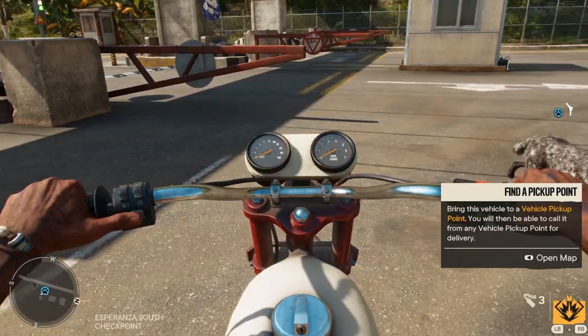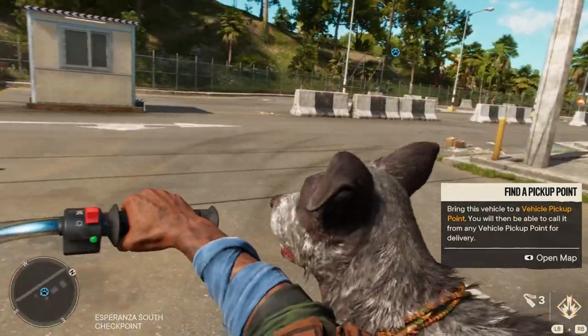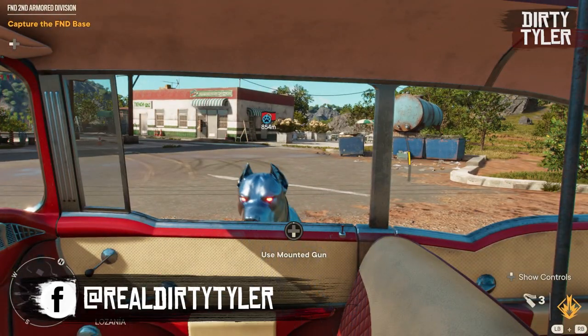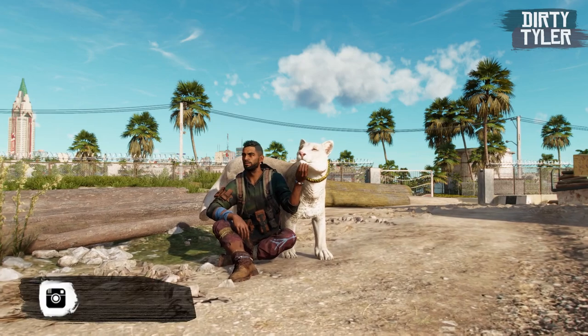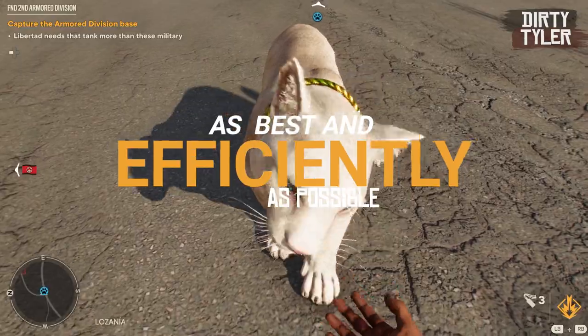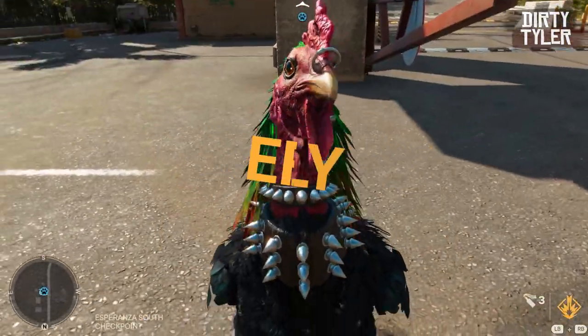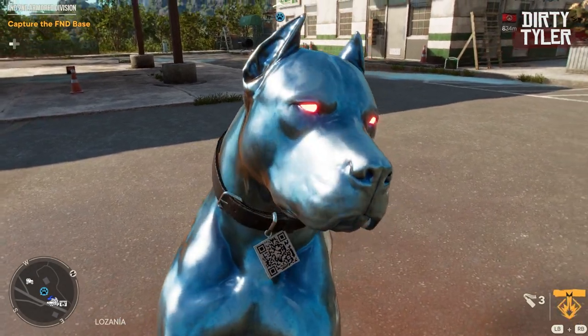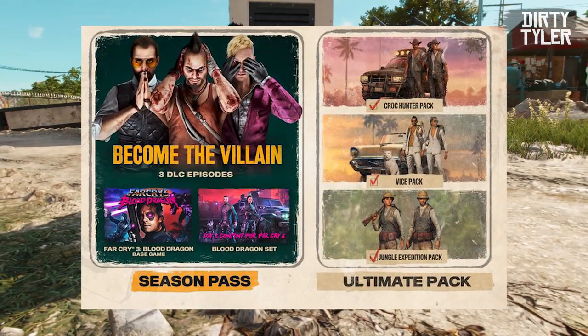Throughout your adventure in Far Cry 6 you will have the chance to team up with some animal companions. In this video we're going to cover how to find all the different animal companions throughout Yara and how to rank up each one as best and efficiently as possible. Five companions are available to all players and can be found and unlocked throughout Yara, with an additional two companions that come as part of the Season Pass DLCs.